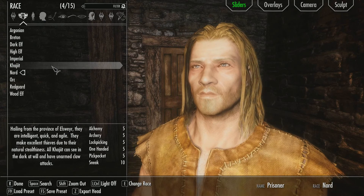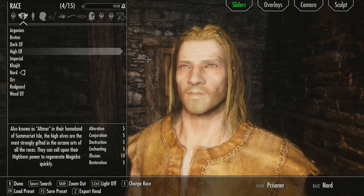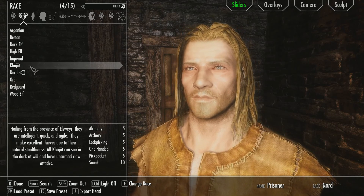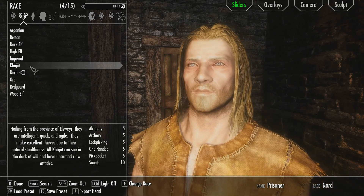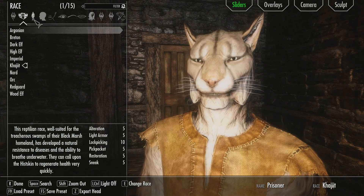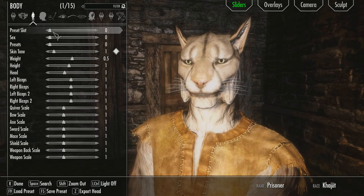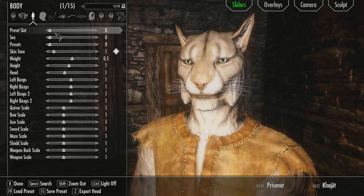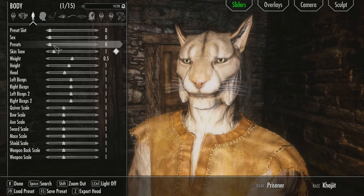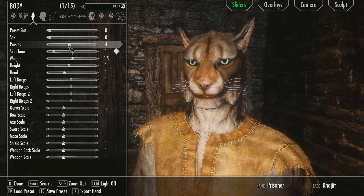Welcome everybody to the start of the Saucy Scrolls series. Now of course a good Skyrim let's play always starts out with creating the character, but first let's talk about what this character is going to be. This character is going to be a Khajiit and he is going to be an assassin, and I'm just going to choose one of the presets and then we'll customise from there.